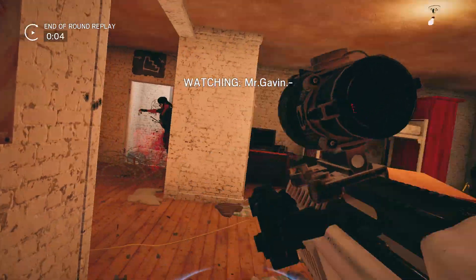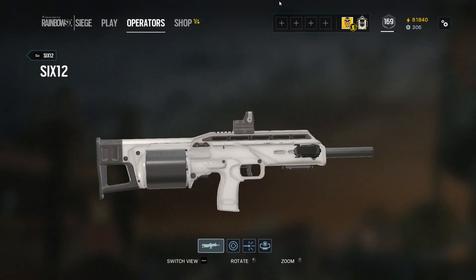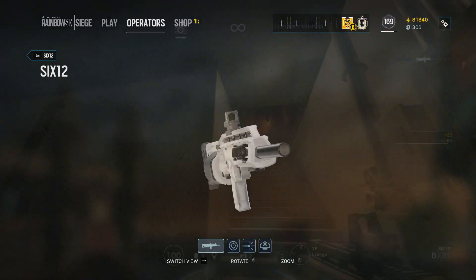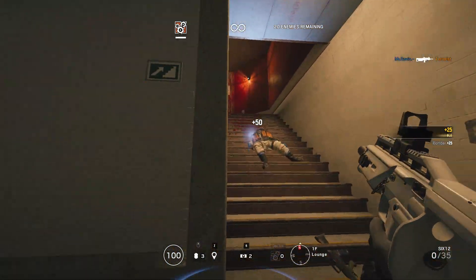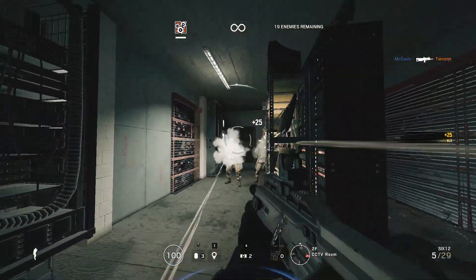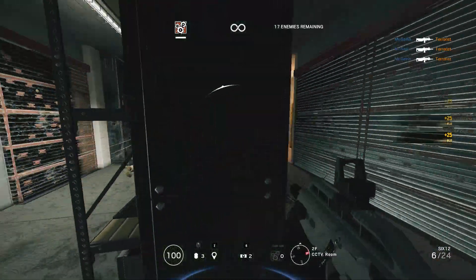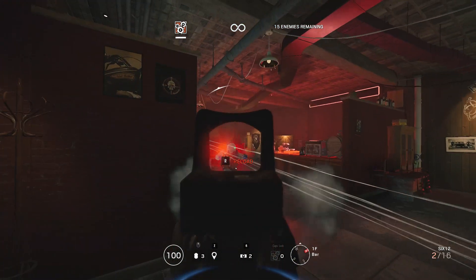The second primary weapon Ying has the option to use is the same 612 shotgun that Lesion has. However this is not the SD variant, so you do not have a suppressor on it, which will increase the range a little bit. It's that unique revolver bullpup shotgun, and honestly I really just don't use it at all, mostly because I don't find shotguns while attacking to be all that useful. However, specifically with Ying it can work very well with her gadget — if you're trying to breach and clear rooms you can throw in the Candela Charge and follow up with the shotgun getting quick kills, but it's very situational.